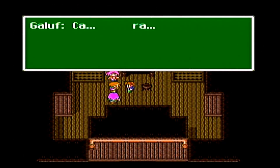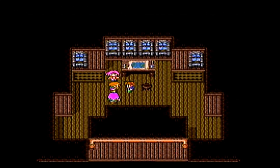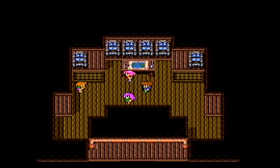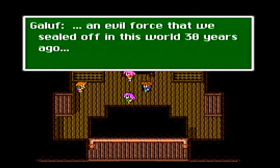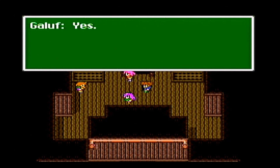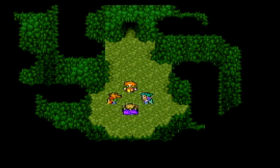Galif reveals: 'I'm not a person of this world — he's an alien! I came here from a meteor from another world to prevent the return of an evil force that we sealed off in this world thirty years ago.' An evil being that will return? 'Yes — the dark mage, Exdeath.' Well, with a name like Exdeath, you know he has to be a bad guy.